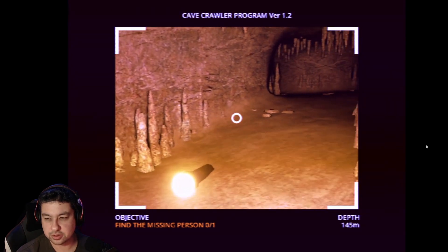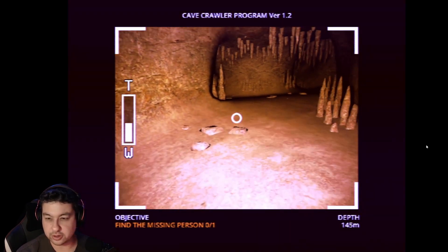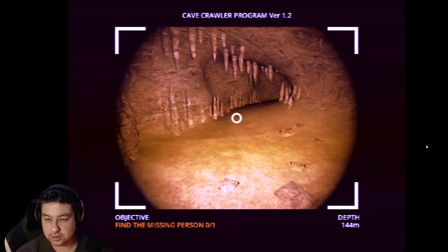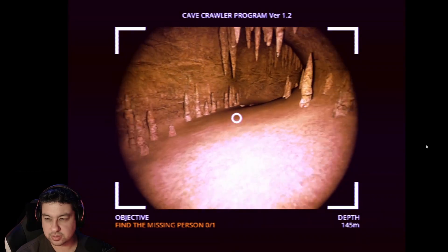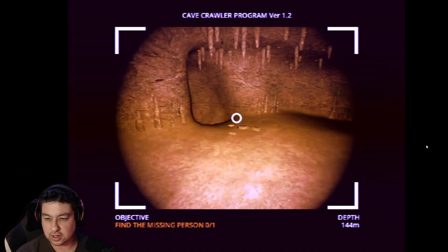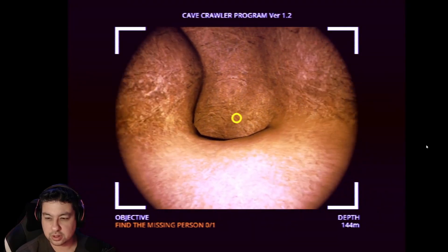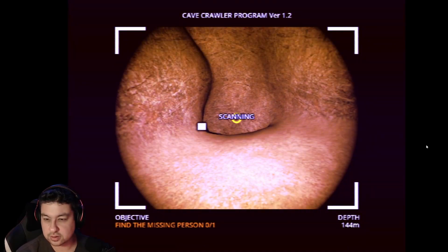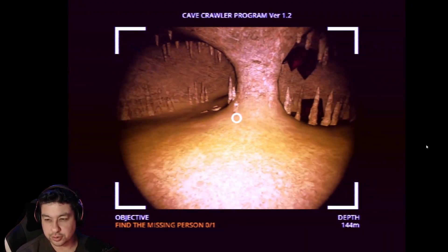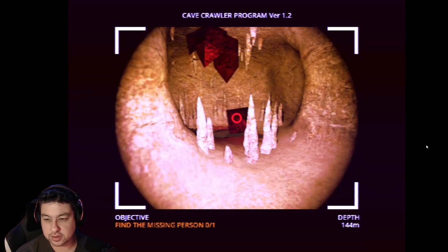There we go. Handheld light source, slow battery charge. That's actually not helpful at all. Thank you though. This way - probably to the ledge. Oh no, this is the hole. I can scan this. Unauthorized excavation tunnel. Uh-oh. Did they unearth something? What the fuck is this?